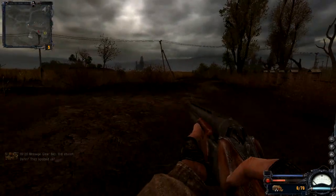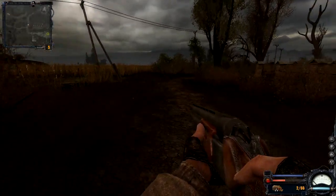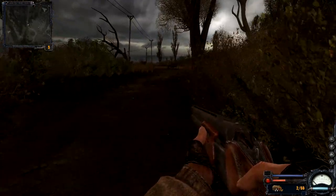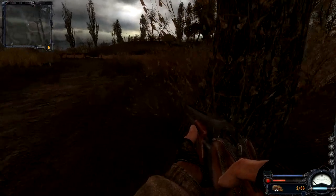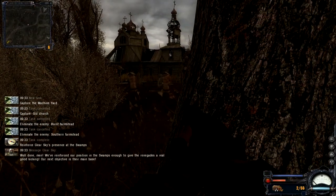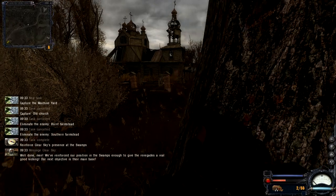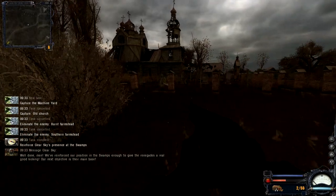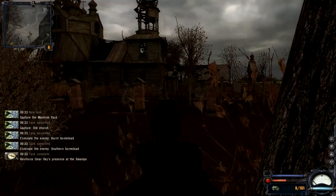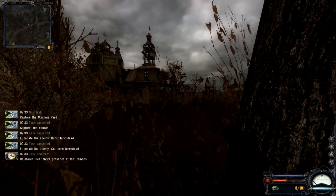We got nailed - let's get the hell out of here. We're too close, we're taking a little bit of damage. Time to retreat. Let's get back and take some cover behind a tree or some bushes. We've reinforced our position in the swamps enough to give the renegades a real good kicking. Our next objective is their main base. I want to shoot them and then kick them, sir.